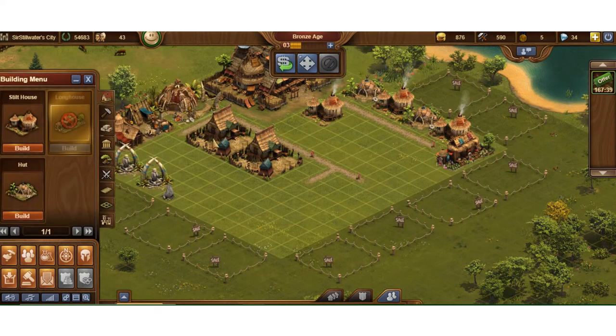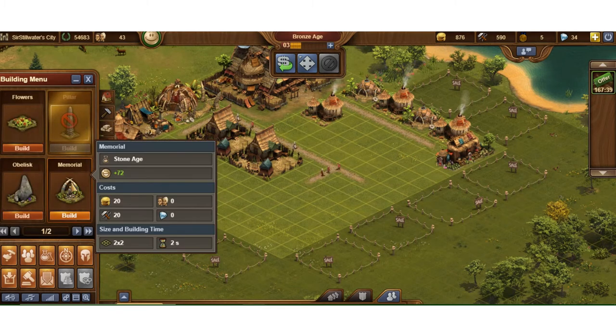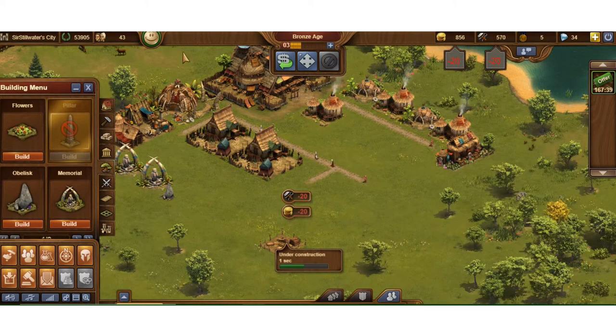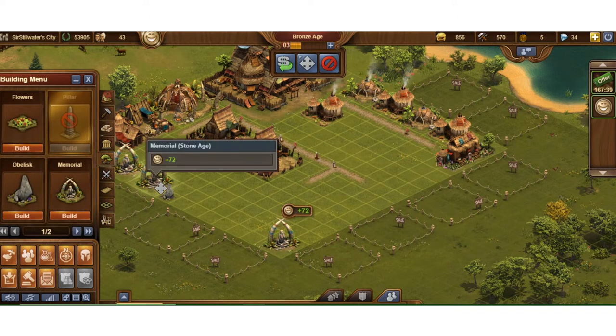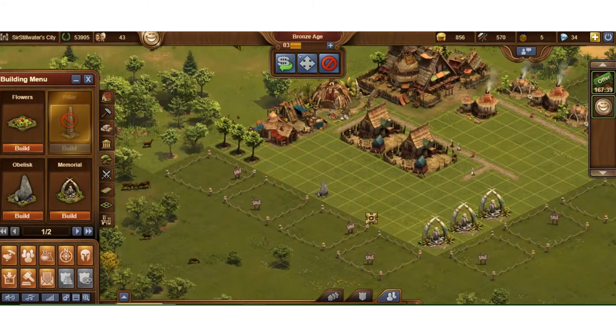So let's go build. I'm going to look for the biggest bang for the buck. Let me go to decorations. I'm going to throw a memorial down here at the end, because memorials don't need to be connected to anything. Now let's do a little bit of quick organization — throw some memorials down here and get those out of the way.